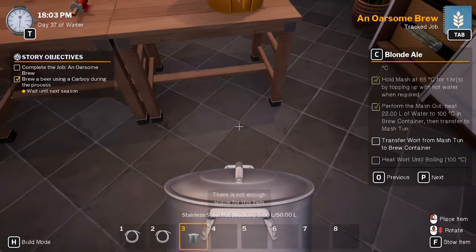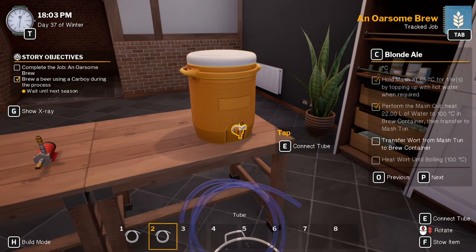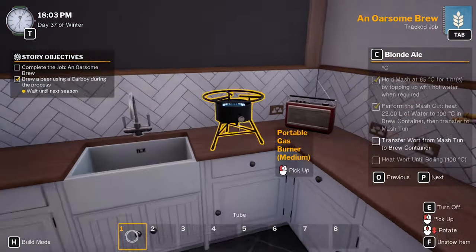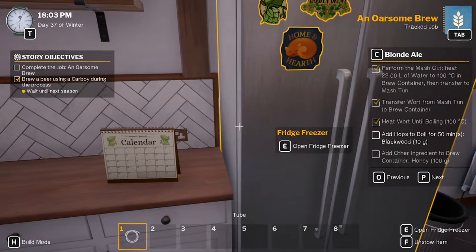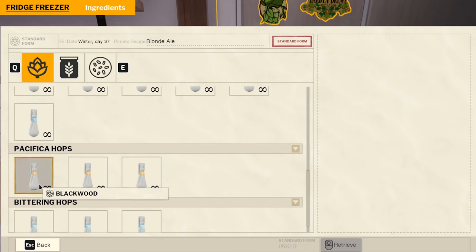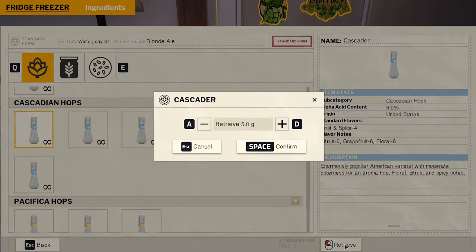I'd like to use that antique kettle. We've got 44 liters - a little bit too much but boil to 100 degrees. 10 grams of Blackwood which is down here, and 110 of Cascader. And then honey, grab the sugar, grab the yeast - get it all ready to go.